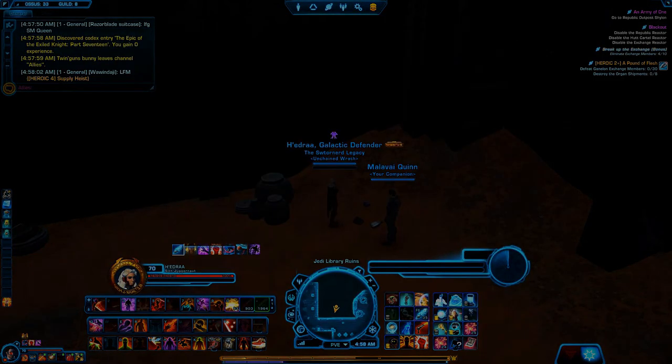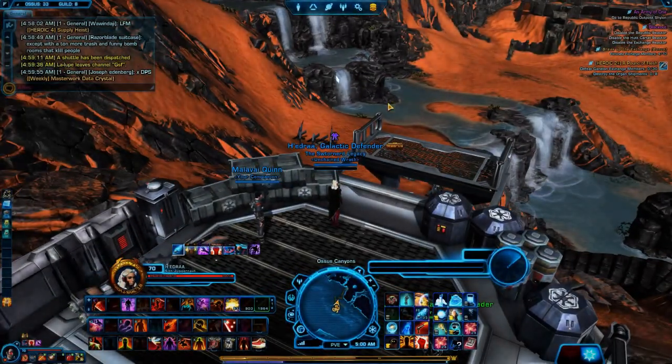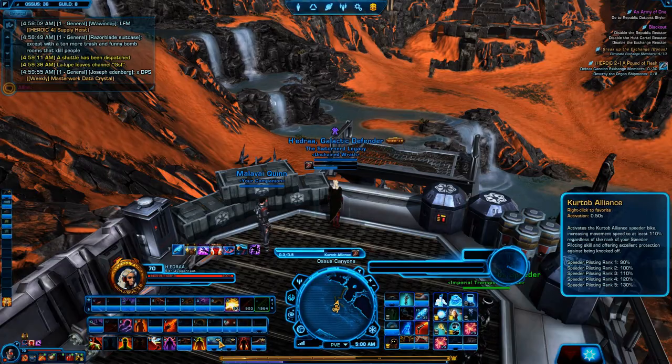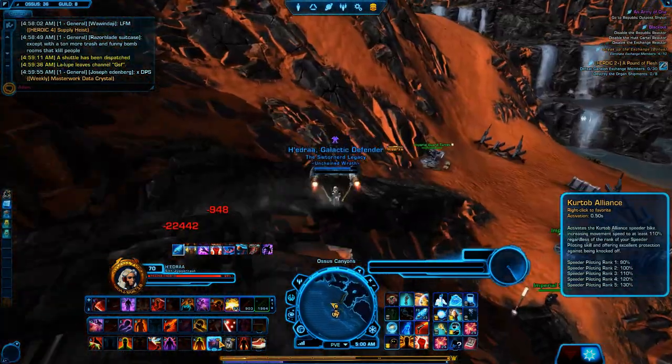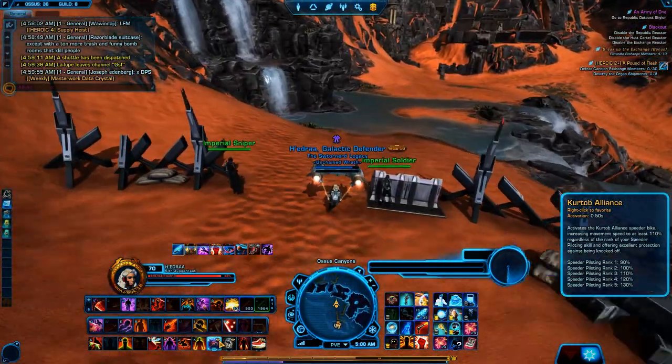I just want to go over really quick what 'the Exiled Knight' is. There was a cartel market armor that came out called the Exiled Knight's Armor. The tooltip said 'Don the Exiled Knight's armor' — as in, put it on. People immediately read it as 'Don the Exiled Knight,' a person, and it became a massive joke on the SWTOR subreddit. The devs ran with it and put this in — it was actually really cool.